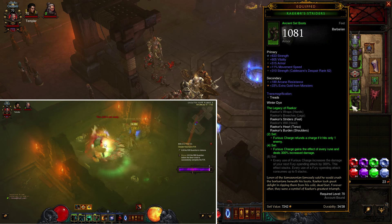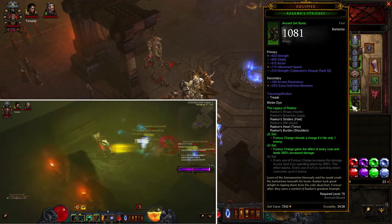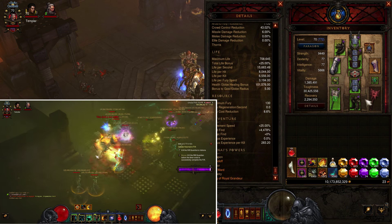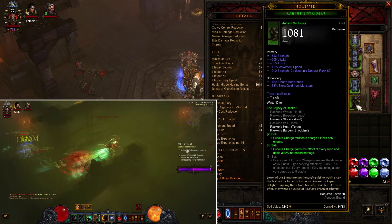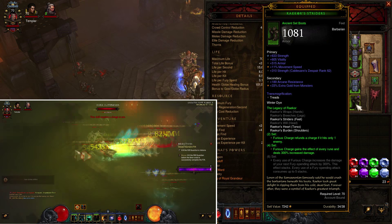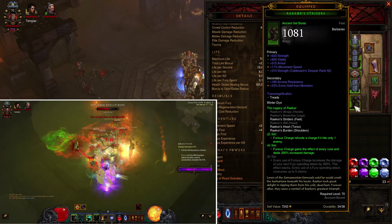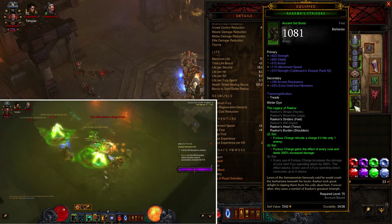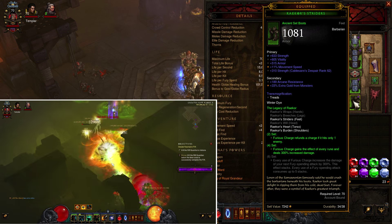For Raekor set bonuses: the 2-piece set reforms a charge if it hits only one enemy — this is handy on bosses so whenever you hit once with fury charge you instantly get a recharge. The 4-piece set makes fury charge gain the effect of every rune and deal 300% increased damage. That's why we can stun enemies, which procs the Ancient Parthan Defenders — so the more mobs stunned around you the more damage reduction you have.